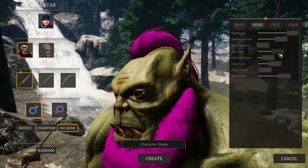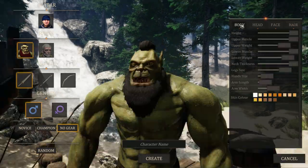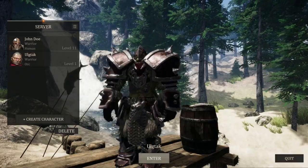It does not only eliminate your expenses for artists, but also lets you procedurally generate maps within a few hours instead of months, by placing trees, grass, rocks, and rivers, and painting textures and more.